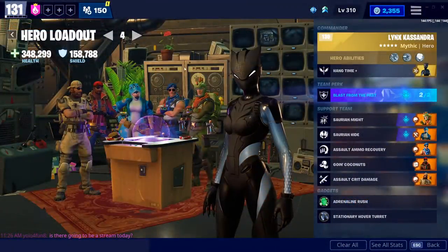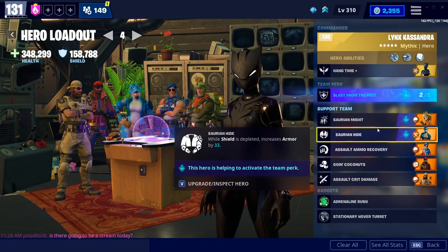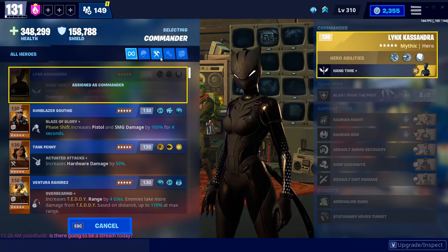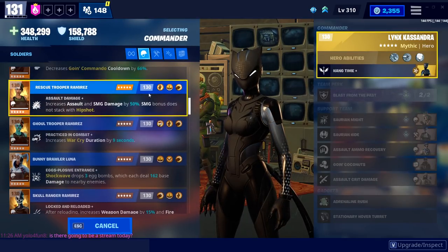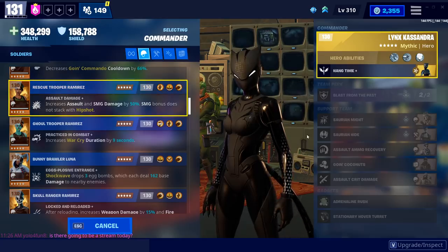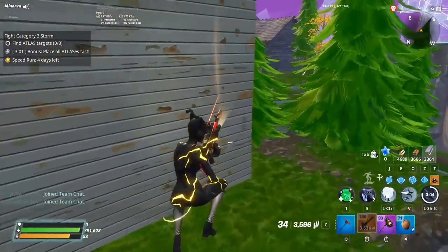She's definitely a solid hero in the lead, so let's give a couple of examples as to why. What we've got here is exactly my normal soldier build — this is what I use on almost every game I play. I've usually got Rescue Trooper Ramirez in here buffing my damage by 50%, but with Kunai in the lead, I could just swap it out and my damage goes up tremendously whenever I use it.